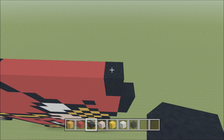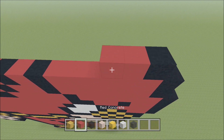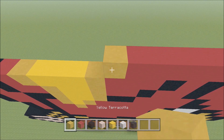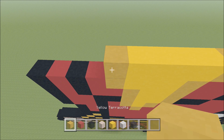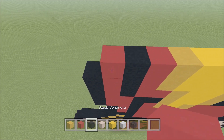Move up, move in one space from the right. Above this first block of Red, build up with a Black. To the left add ten Red, then a Yellow, four Yellow Concrete, a Yellow, Red, Black, Red, Black.